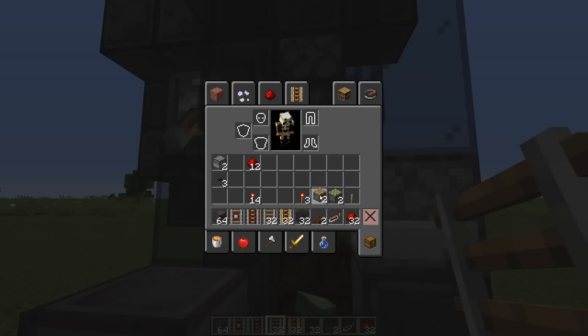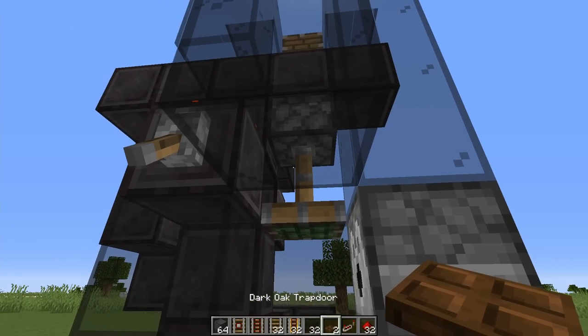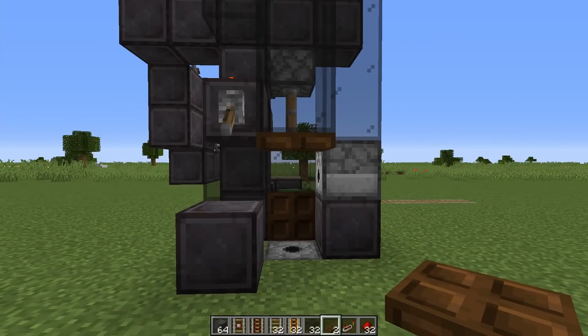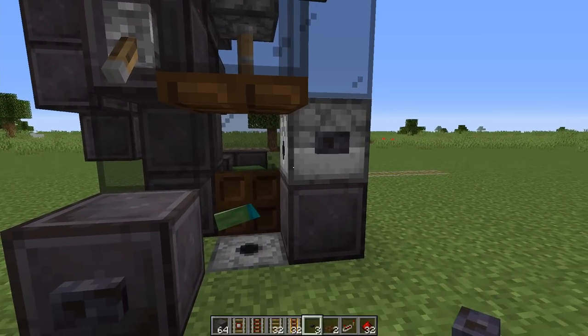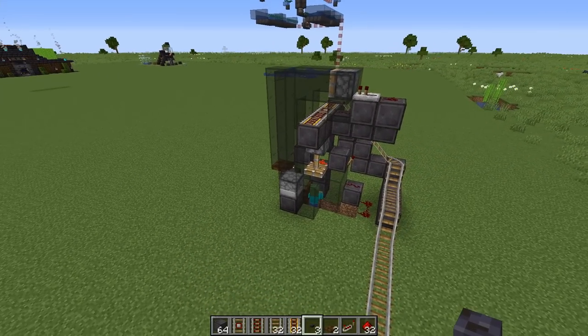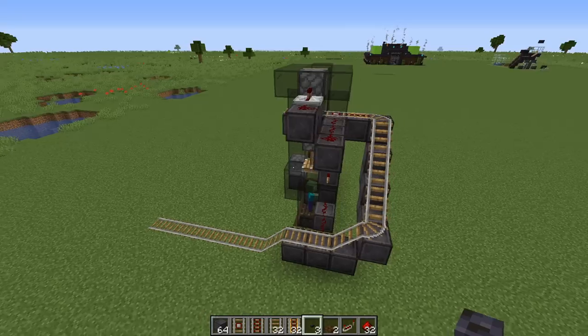Once the villager drops down we need to be able to contain him, so place a trapdoor or a slab here — it doesn't matter. Then place your first button on this block and your second button on the dispenser. Once you've done all this, the curing system is done and complete.